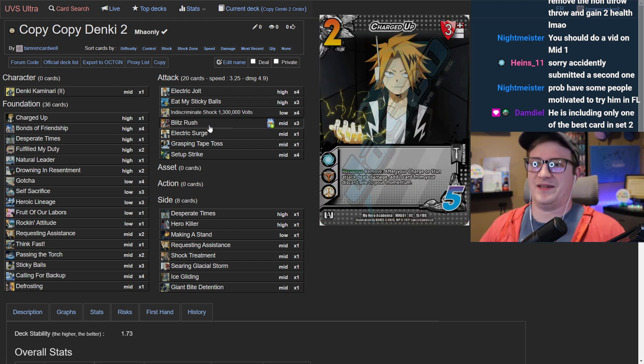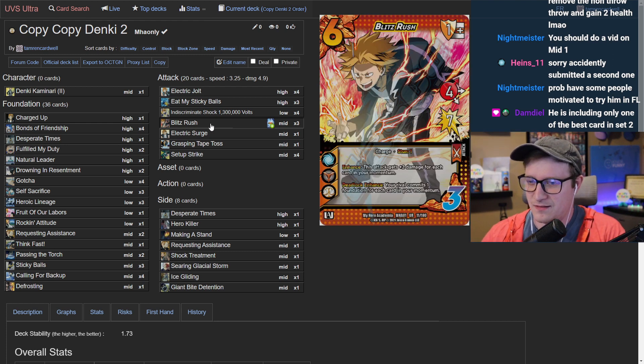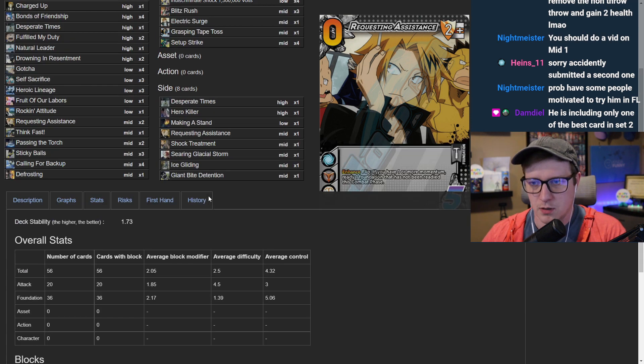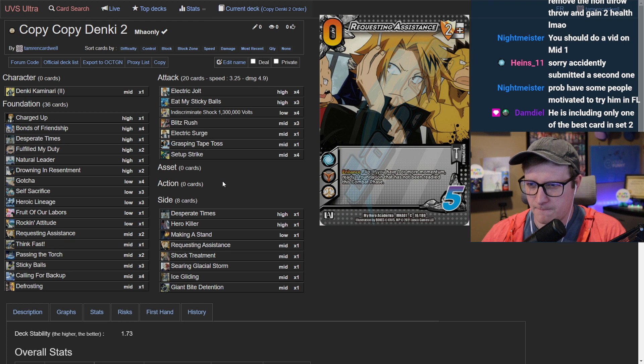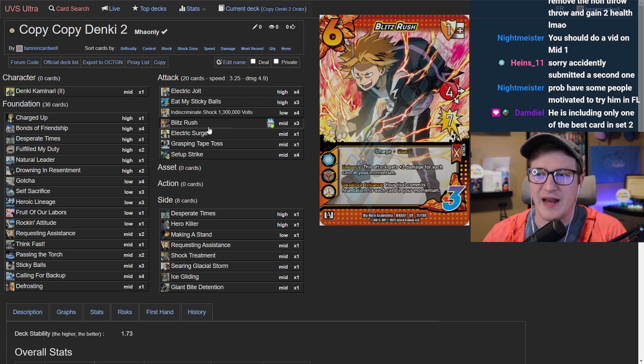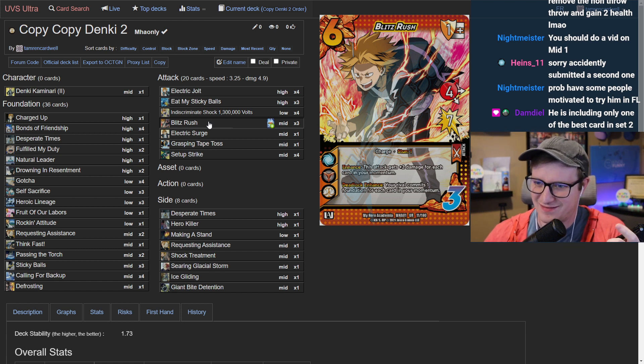The guest notes Blitz Rush is usually hitting for 15 to 19 damage so far. The host would consider going up to 21 attacks and adding a couple foundations since they don't love the attack lineup being this expensive with so many fives. They note they did cut a five and a four to add a four and a six, so the overall balance isn't too bad.